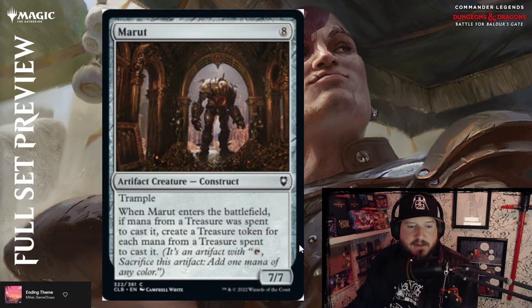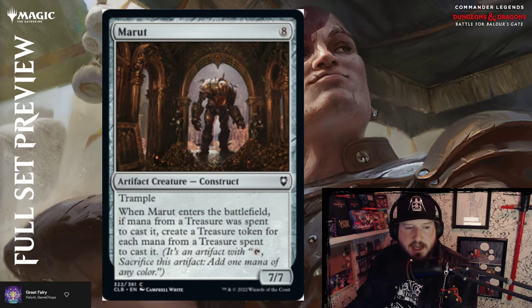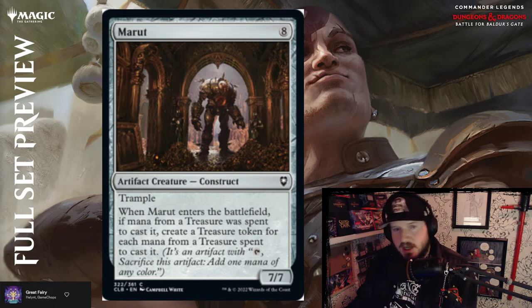Maroot — eight mana for a 7/7 artifact creature Construct with trample. When Maroot enters the battlefield, if mana from a treasure was spent to cast it, create a treasure token for each mana from a treasure spent to cast it — so you basically just get your treasures back. If you have eight treasures, you can cast it effectively for free, sort of. Pretty powerful.